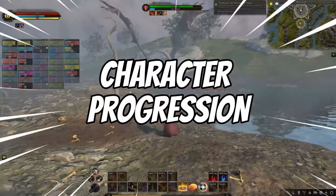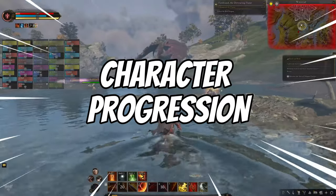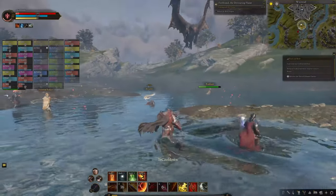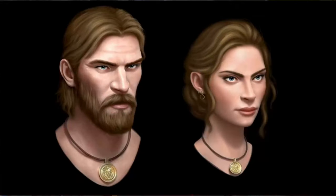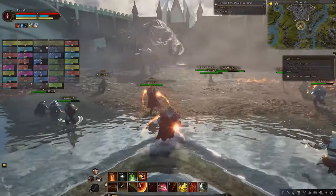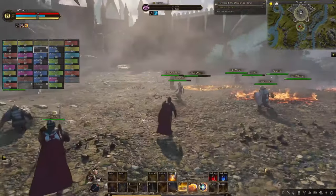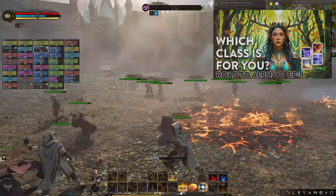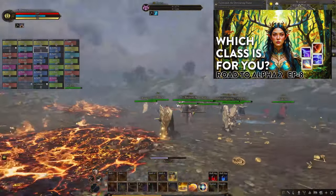When it comes to character progression, we'll have access to three races: the Vec, the Kalar, and the Empedium. Do note that Empedium won't be in phase one day one. We'll have access to six archetypes: the tank, the fighter, the mage, the cleric, the ranger, and bard. Depending on the passive buffs the races eventually bring, I'll be basing my build off that, but going into phase one I'll probably just go Vec — highly likely a Vec fighter.